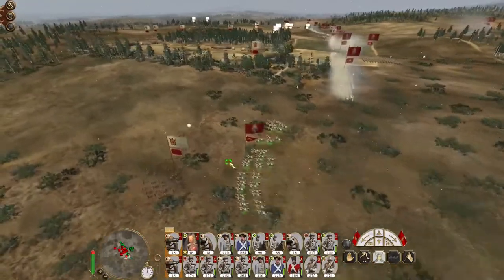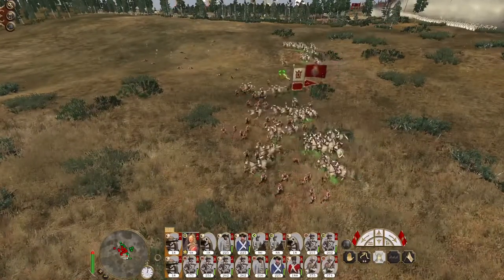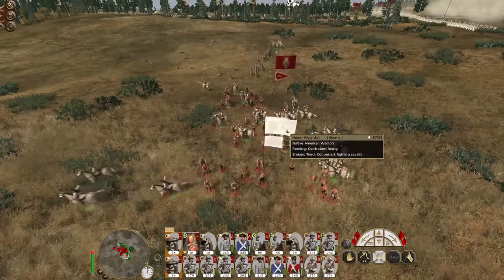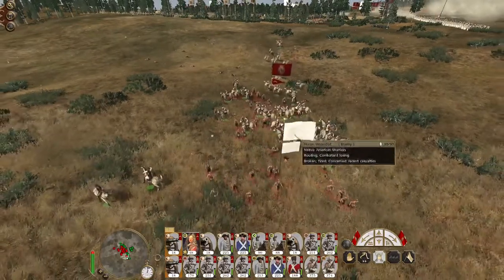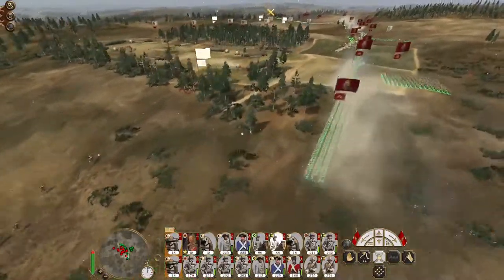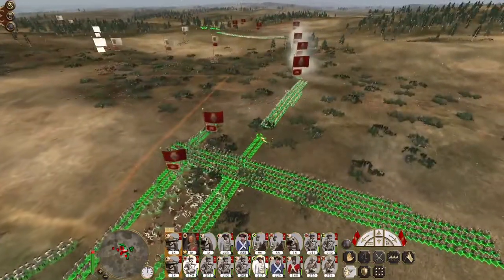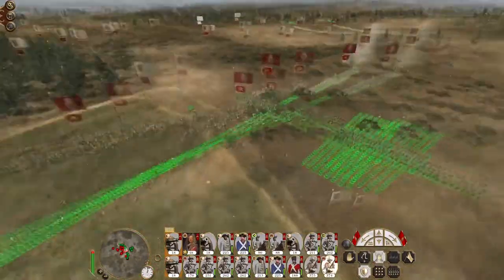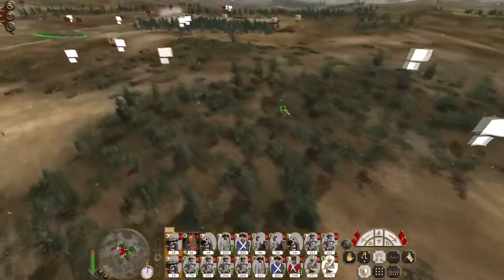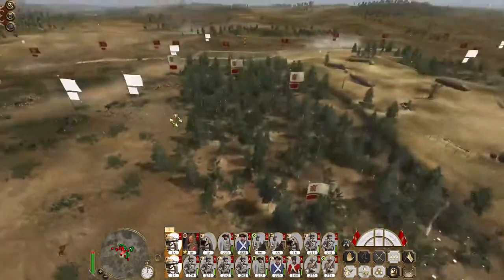Cavalry can deal with the warriors because they're likely to break fairly soon. There's my general going in — he will likely have a great time against them. Shaken. Wavering. Broken. Just need to shatter them. There we go, they're shattered. This will be useful to see where the enemy reinforcements come in from. My artillery focus on the chief's bodyguard.